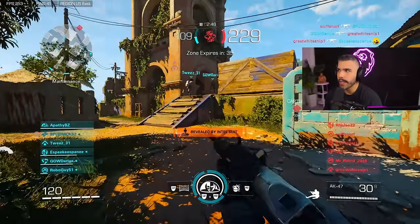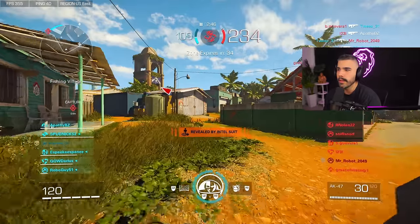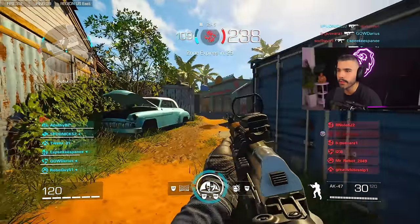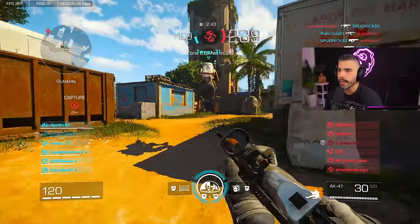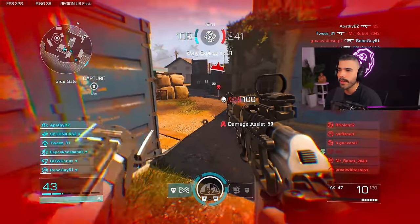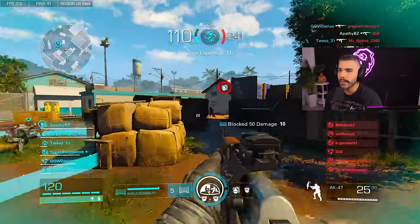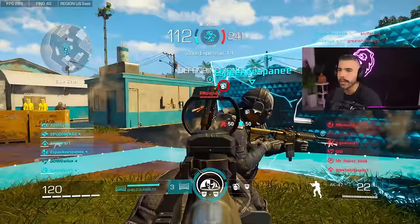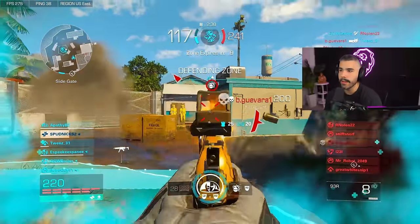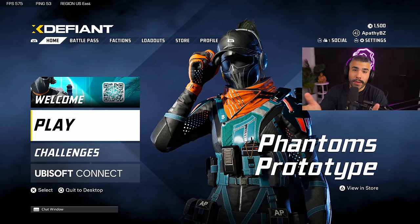Also use both sticks constantly — strafe left, strafe right, both sticks every time you play. Be mindful of these things so you actually apply them and get the practice you need to improve your aim. And of course, use good settings — settings are extremely important in this game. It can be night and day; this game's aim assist and sensitivity feel a little clunky, so you definitely need to make sure you have the right settings. Without them, your aim is going to suffer.